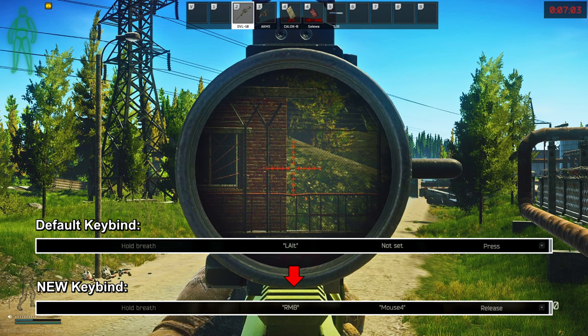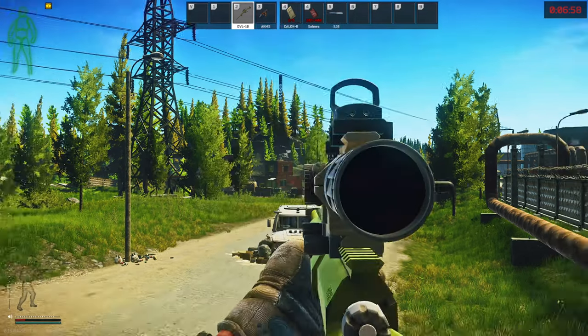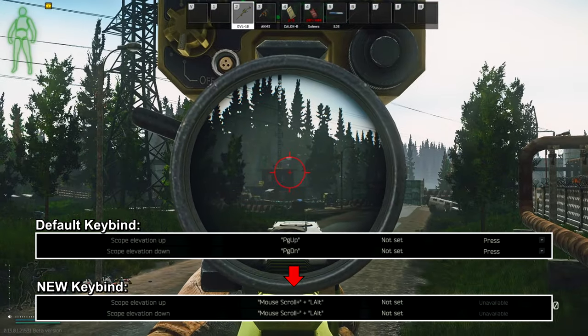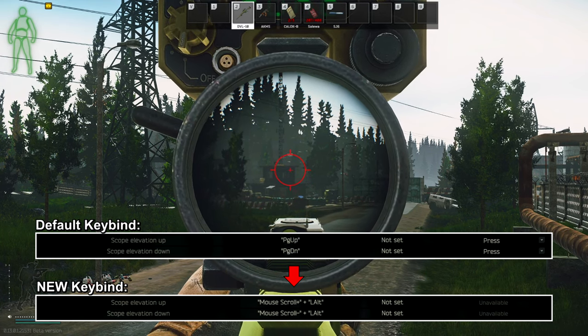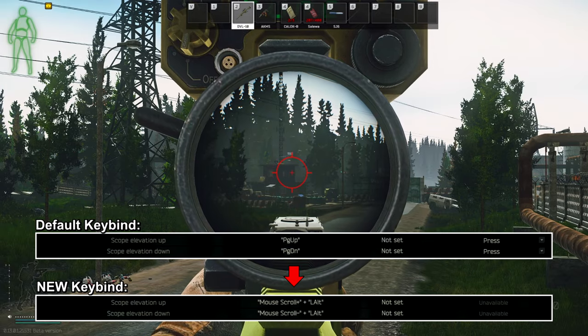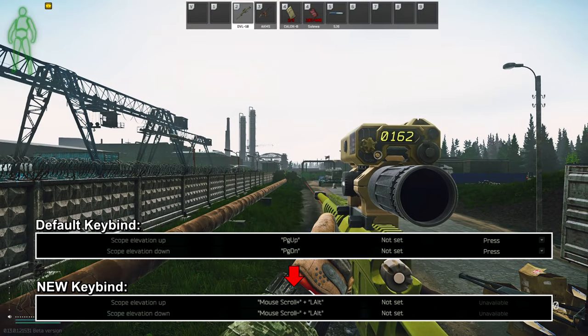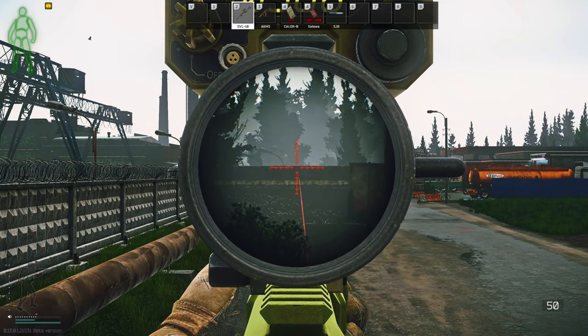You can use one of the mouse thumb buttons or the X key for that. The next important keybind is scope zeroing. The default keybinds are not convenient at all and are very slow. So what you can do is set scope zeroing to Alt plus mouse wheel so you can do it faster while you are scoping in. Changing this keybind helped me a lot with my long range sniping, especially when I was using a range finder on my scope.